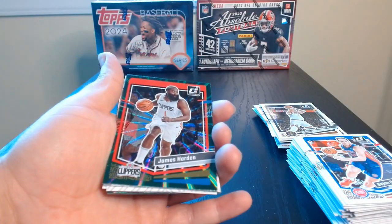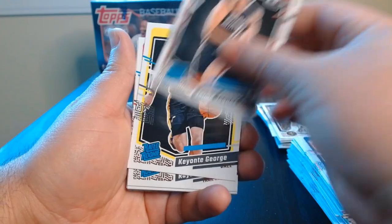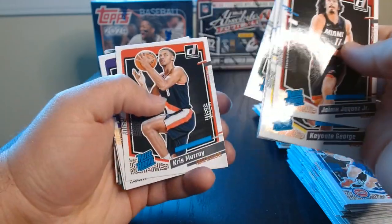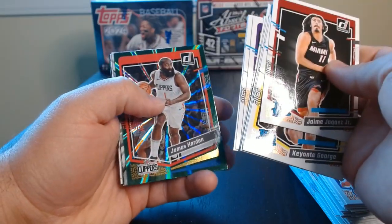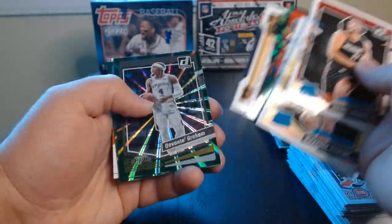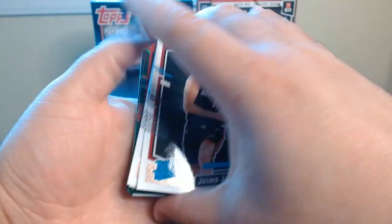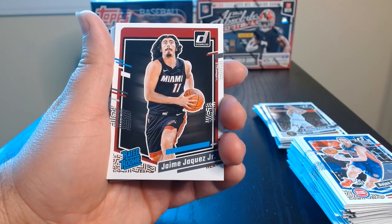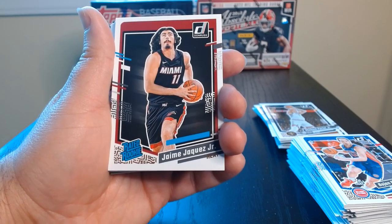Let us recap — a recap of the rookies and inserts. Definitely nothing to write home about or celebrate. These green ones — nothing numbered or anything like that, so nothing crazy. So there you go, those were three fat packs of 2023-24 Donruss basketball. Nothing this time, but we'll keep on trying. Maybe next time I'll get a blaster or something different. Hope you enjoyed it — consider subscribing and we'll see you next time.